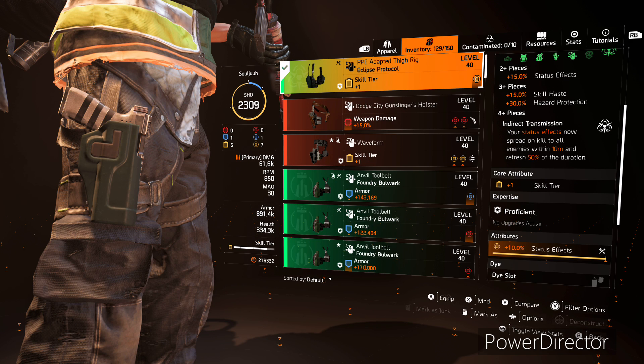For the holster, this is our second piece of Eclipse Protocol, which is going to give us that 15% status effects, and then we've got another skill tier and status effects rolled onto this.